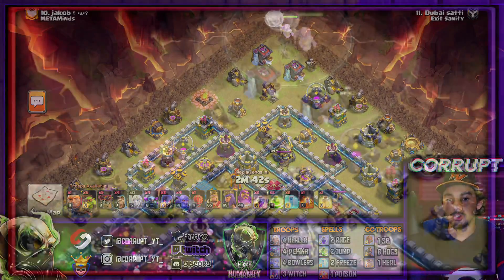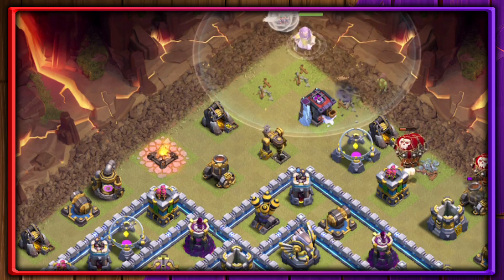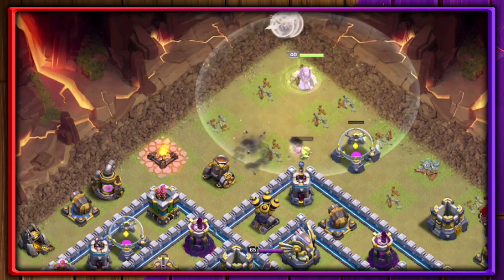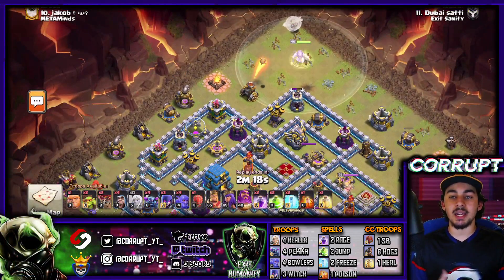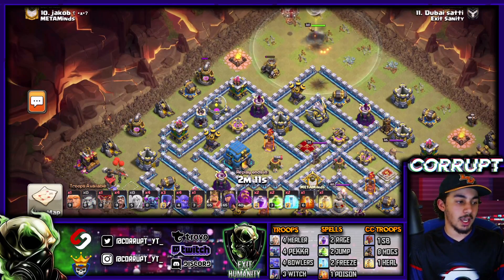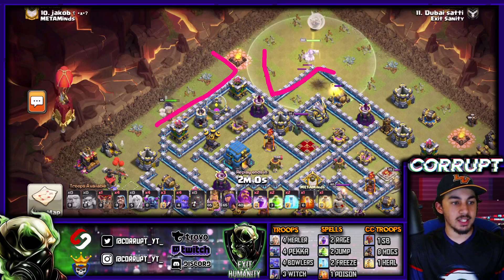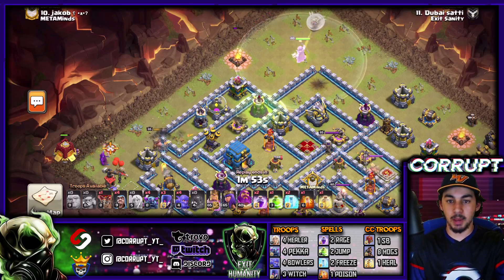Starting with the Warden Walk to create a little funnel, you can also use Balloons if there are defenses on the outside, and Sneaky Goblins for resource collectors and storages. Storages are definitely a must for Sneaky Goblins — sometimes it's a good idea to bring around six of them. On the other side simultaneously, you can use a Baby Dragon, or the King and Siege Barrack, to create enough of a funnel so the Bowlers and PEKKAs can start moving in.